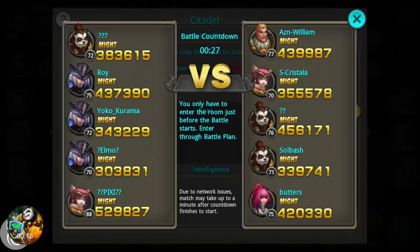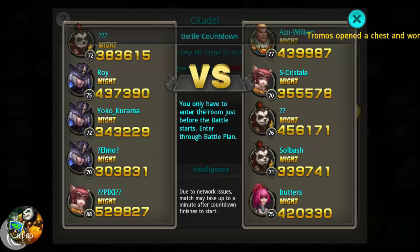What is up guys, it's Soul Bash. We are back today looking at Citadel. There are several different ways you can approach it — you can go straight up and attack other people's bases. You have three chances every day to attack bases, and you can also build them. Building nets you more rewards than attacking. Key thing: you have to stay on this screen as the timer runs out, or you will not be entered into the battle.